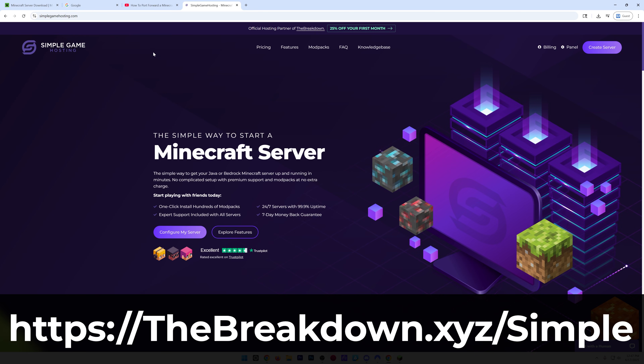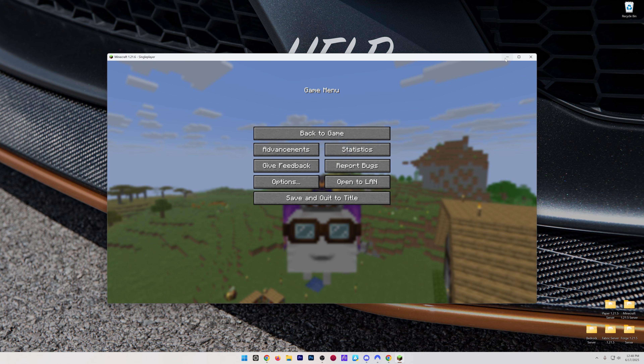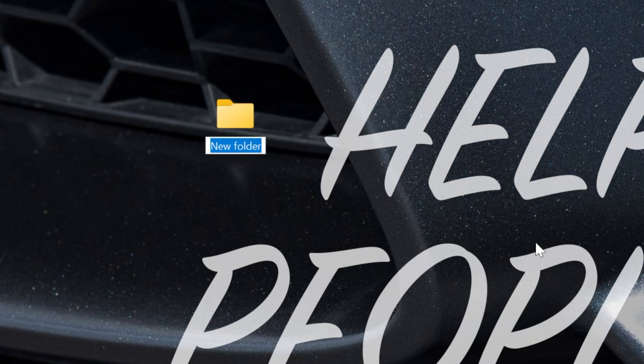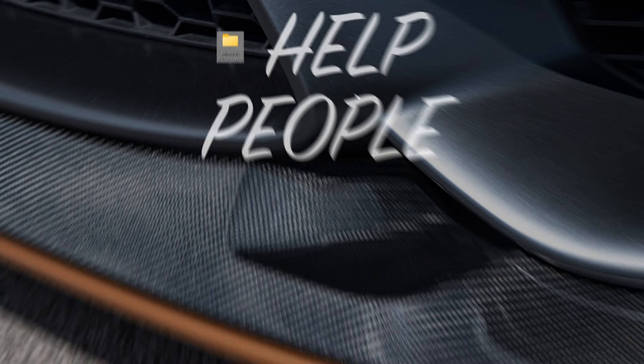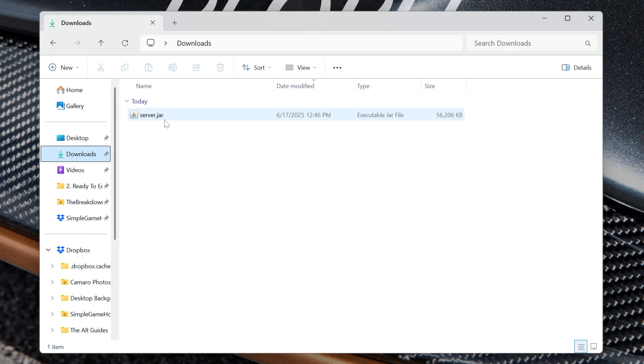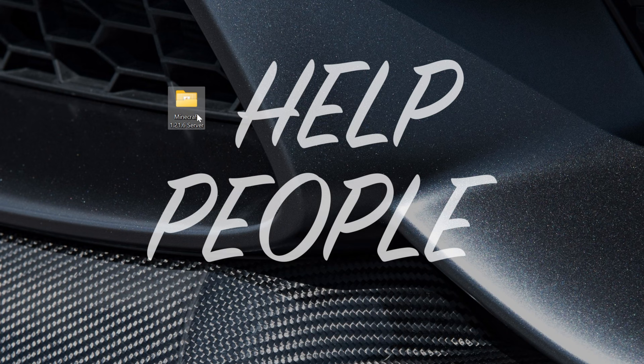If you want to self-host instead, minimize your browser and create a new folder on your desktop. Right-click, select New Folder, and name it 'Minecraft 1.21.6 server.' Then find the server file you downloaded in your downloads folder — there it is, server.jar — and drag that into the Minecraft 1.21.6 folder.